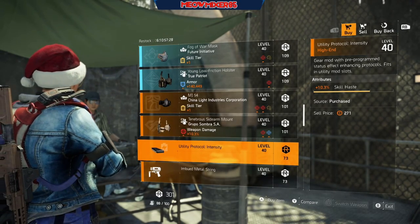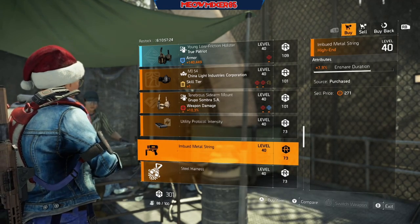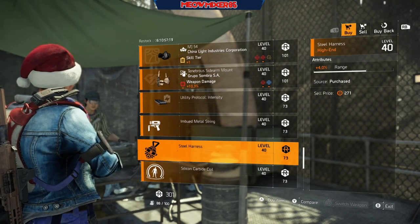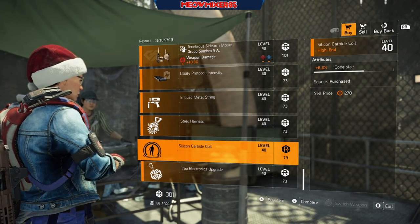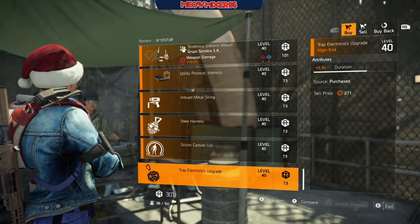A utility mod with 10.3 skill haste, a chem launcher mod with 7.9 snare duration, a hive mod with 4 range, a pulse mod with 6.2 cone size, and a trap mod with 5.9 duration.